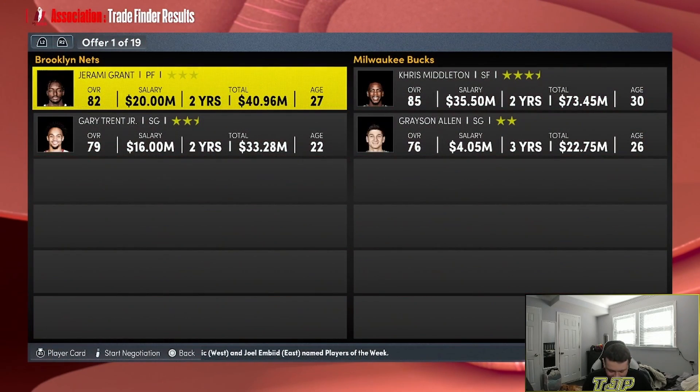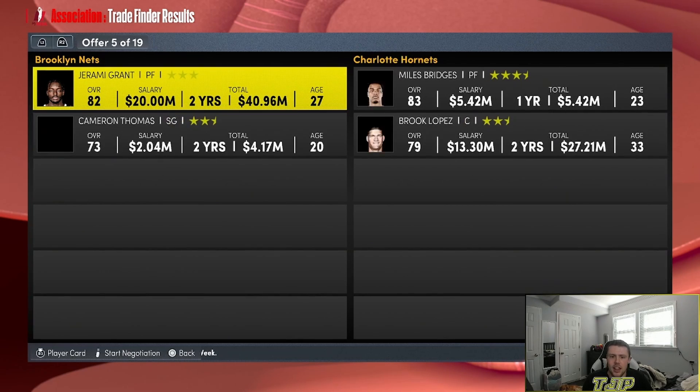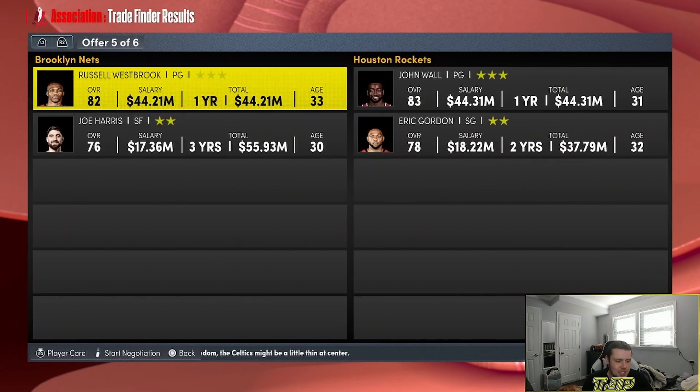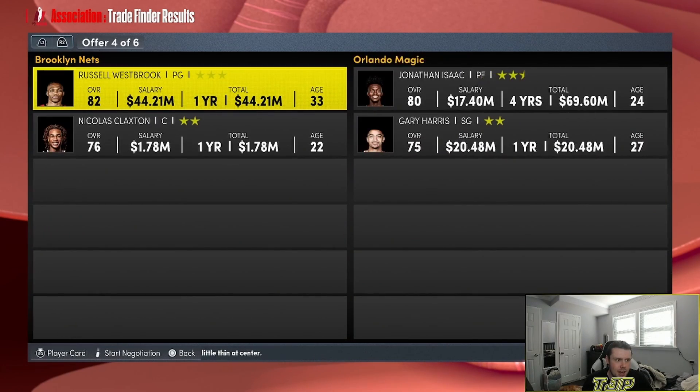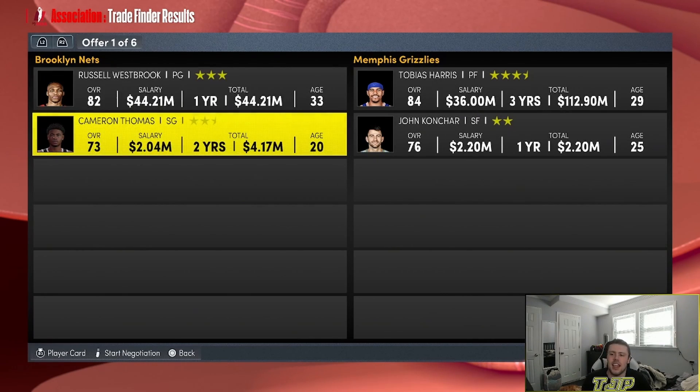Now Jeremy Grant — throwing him on the block. Three, two, one — Al Horford and Enos Freedom for Jeremy Grant and Patty Mills. I'm going to flip Westbrook. Two, one — Tobias Harris and John Konchar for Russell Westbrook and Cam Thomas.